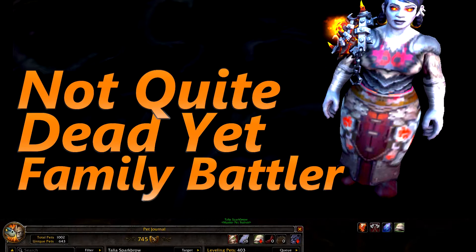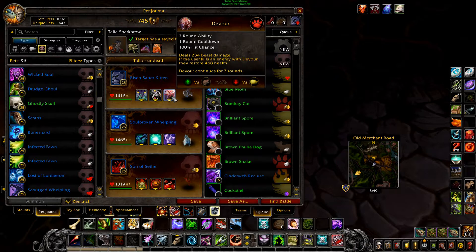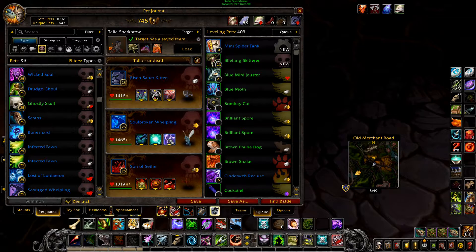And finally, Not Quite Dead Yet. Your first pet is a Rising Saber Kitten with Pounce, Screech, and Devour. Your second pet is a Soulbroken Whelpling with Shadow Talon, Amplify Magic, and Arcane Storm.